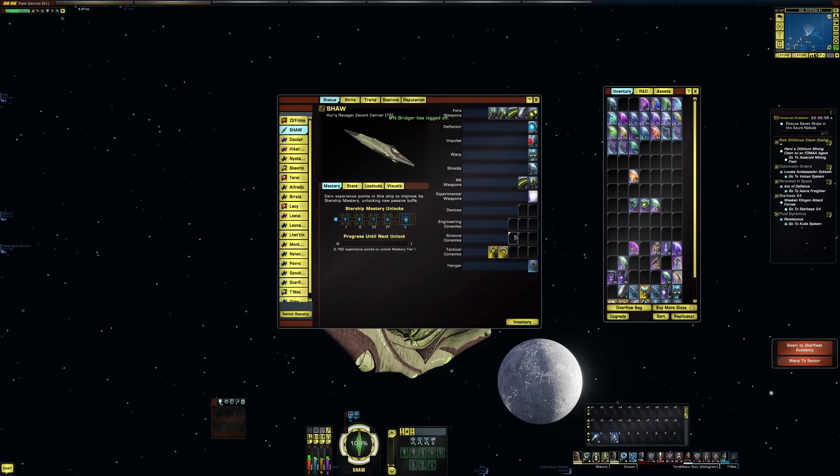Three engineering consoles, three science consoles, five tactical consoles, and one hangar. This one, just like the other one, has a short-range mining laser evasive burst one, and launches a wing of three level 62 Herc swarmers. Each hangar supports two deployed wings at any given time, with a 24.5 second recharge.